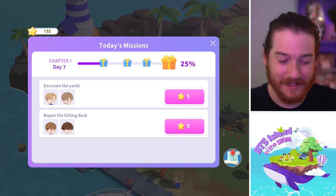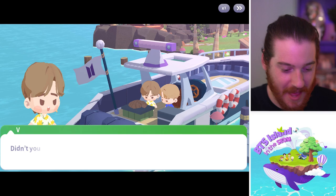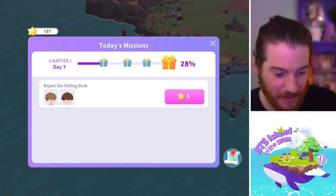Next we are gonna be decorating the yacht. I'm sure I'm gonna hit the little gift box after this too. 'That ball looks kind of dull, it could use some decoration.' There we go. 'Who sewed that?' 'Just want to put up a Jolly Roger.' 'What's a Jolly Roger?' 'I thought you were talking about a Jolly Rancher.' We'll take those five points. We hit our little box — wait, not yet. One more.